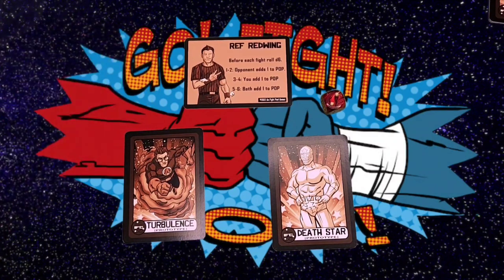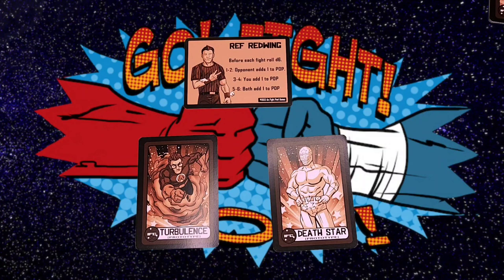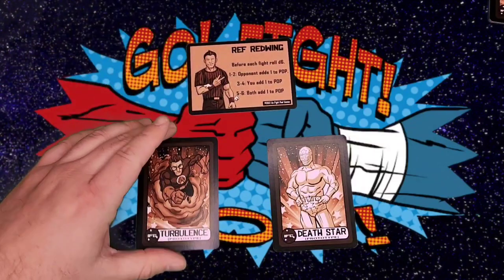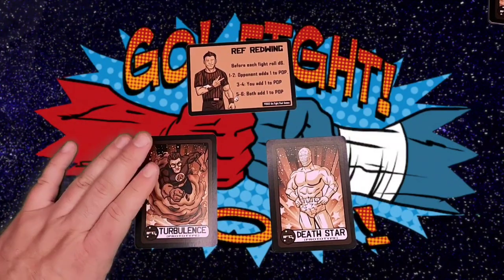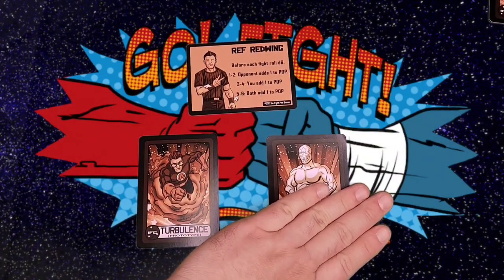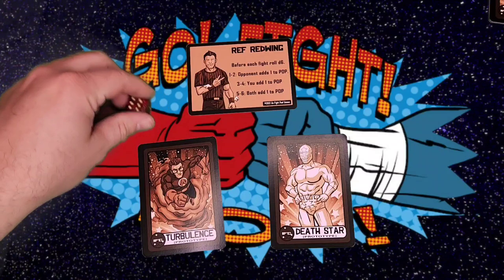Hello everyone, welcome back. I got a fight set up with the new Rumble Pack cards that I want to show you. I really liked the rookie card of Death Star and I like the look of Turbulence, so I wanted to do a match with them and try out the Ref Red Wing card. Because of the way this one is worded — it says opponent and you — I'm going to look at Turbulence as player one, the 'you', and that would make Death Star the opponent. Rolling on Red Wing, I got a six — so both add one to their pop.